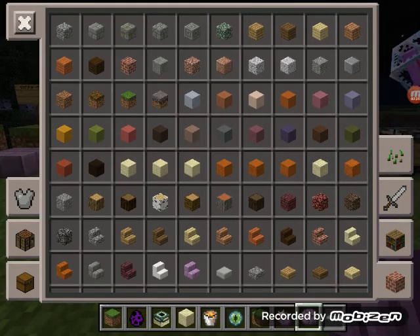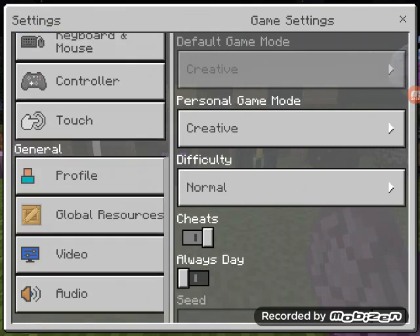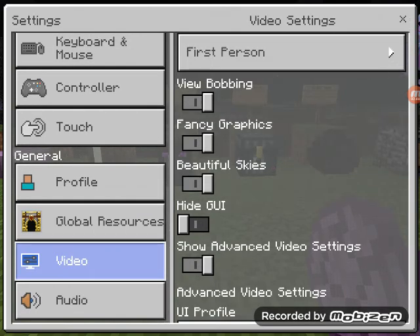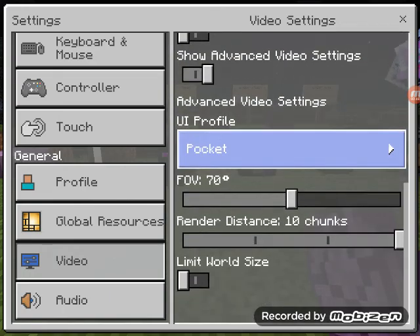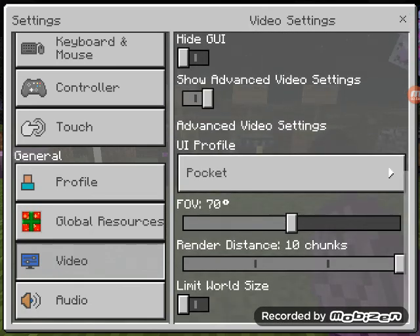This part's actually pretty cool. So you're going to want to go to your settings and scroll down to video. Go to video and then go to advanced video settings. There's a switch to show advanced video settings in this area.